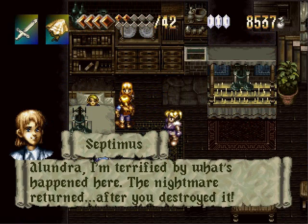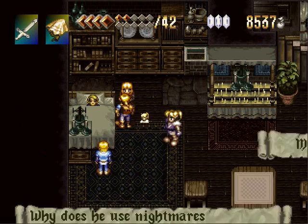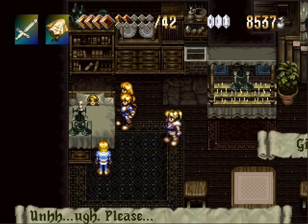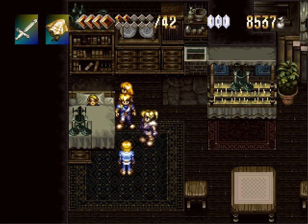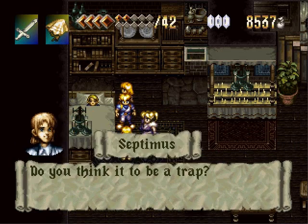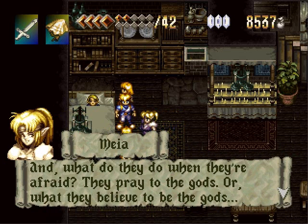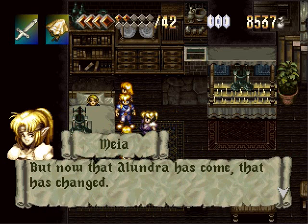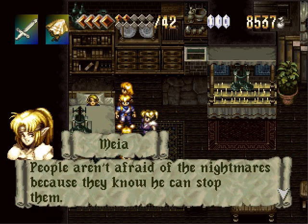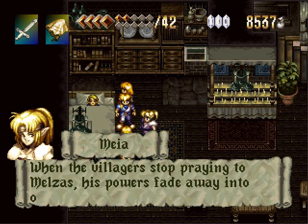Melzus uses his nightmares to cause the villagers to pray to him, which they unknowingly do, since he is the statue down there with Ronin under the chapel.